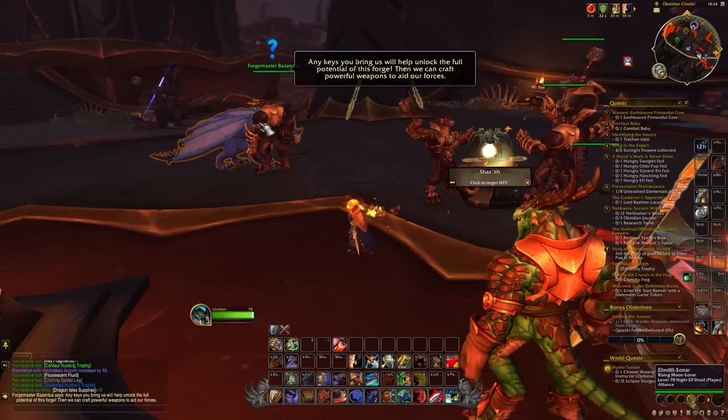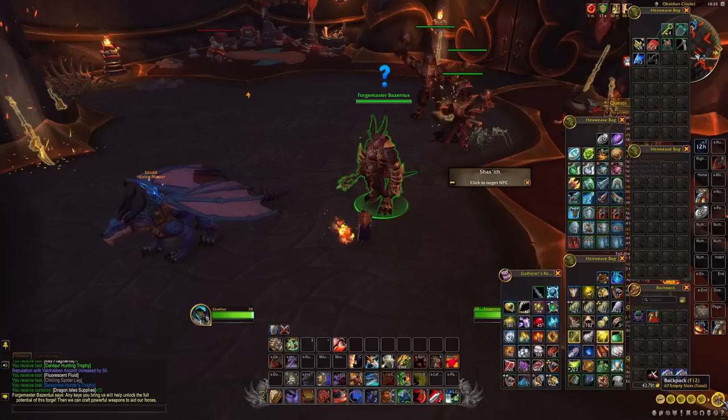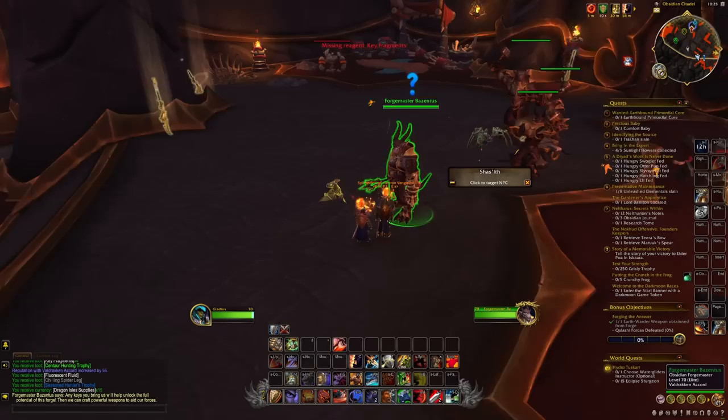I got my drop on the first try, luckily, but it might take you a couple. Next thing we're going to need is the plans for the Obsidian Seared Alloy. Once you have enough key shards and a key frame, you can go ahead and right click on the items inside your bags and then it's going to make a key.